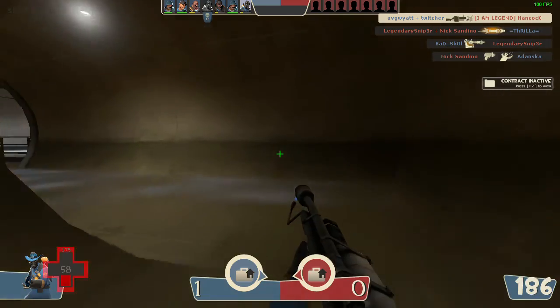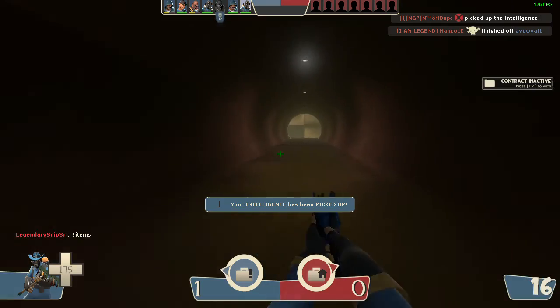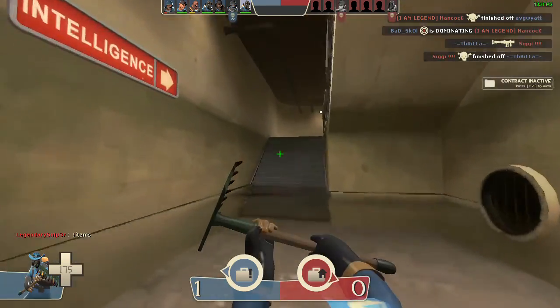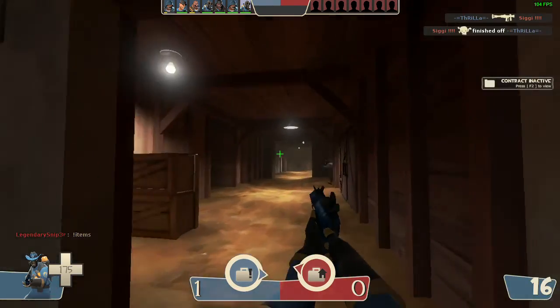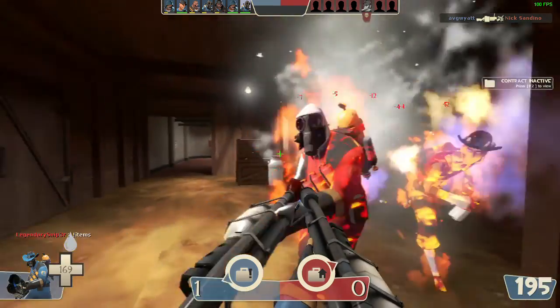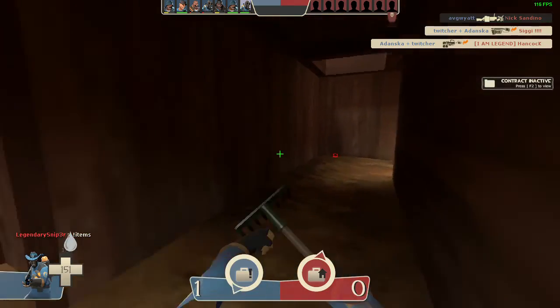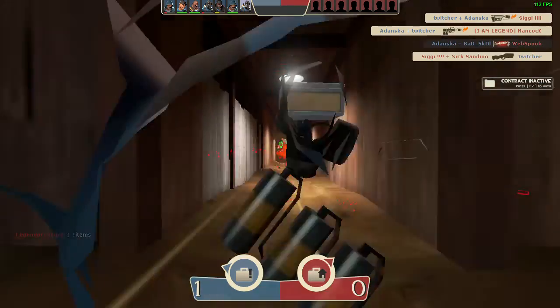You can pull off heaps of stuff when you use the Degreaser — heaps of combos. I used to use the Scorch Shot but I don't really use it anymore because it's a bit too unfair. They should nerf it hard. They nerfed weapons I didn't even want nerfed, like the Ambassador. I want the old Ambassador back.